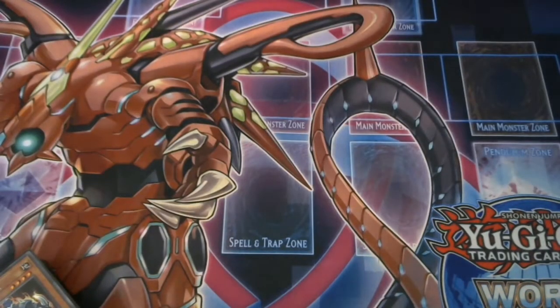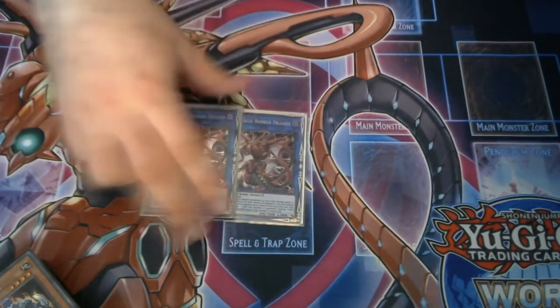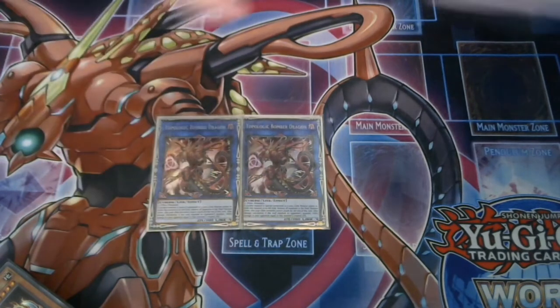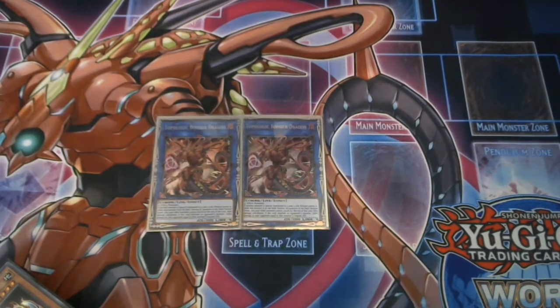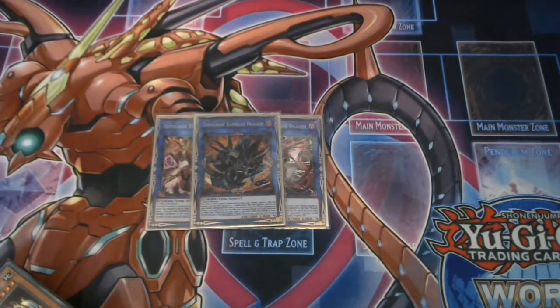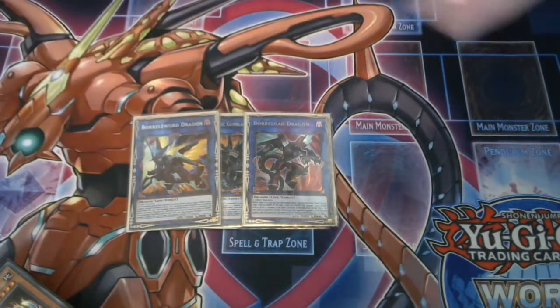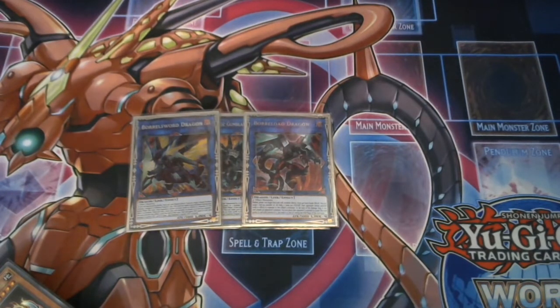Moving on to the extra deck: the main face is Topologic Bomber Dragon. I'm trying to figure out what to replace one of these with, but at the moment two Bomber Dragons does well for me — it's what I go into most and what I aim for, because I want to abuse it so much. Then there's one Gumbler Dragon just to rip cards out of my opponent's hand, combo with Triggering Worm and other stuff, and if you can have it co-linked it's pretty nice. Rounding out the high-end Links are Borreload and Borrelend — the two Borrel monsters everyone loves to play.